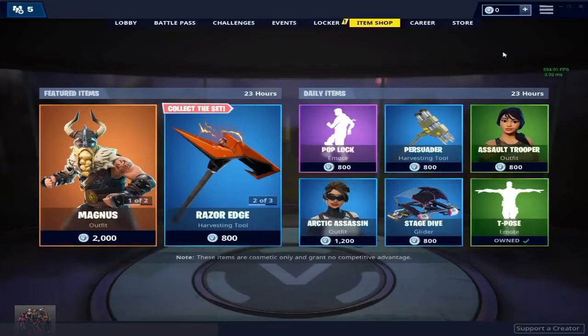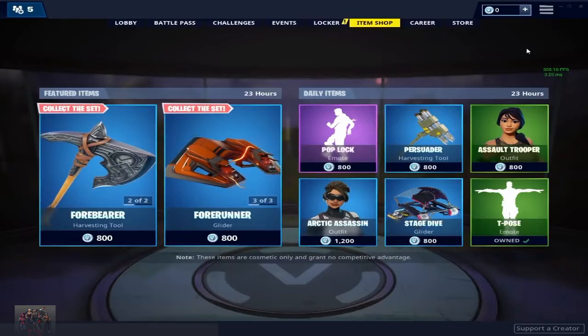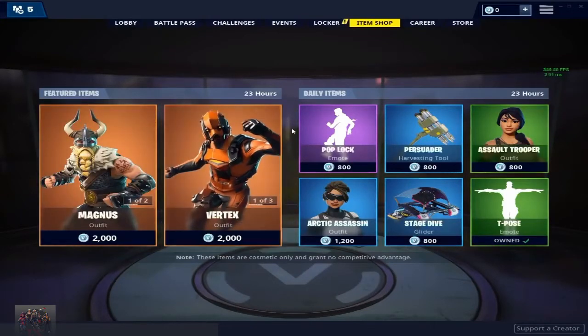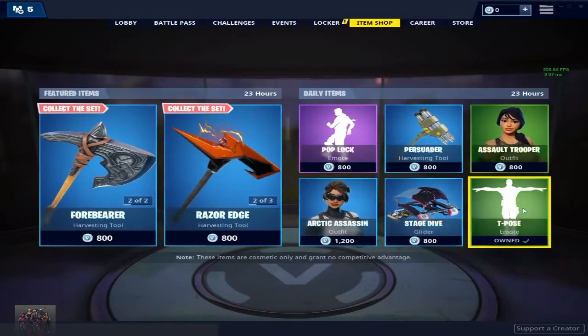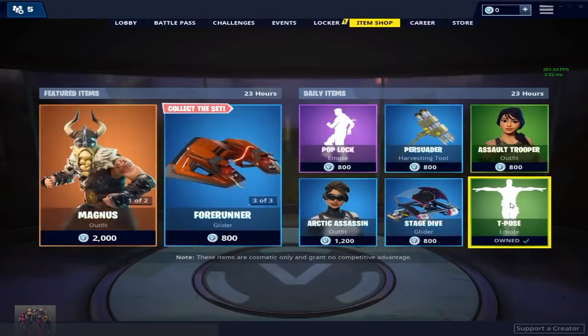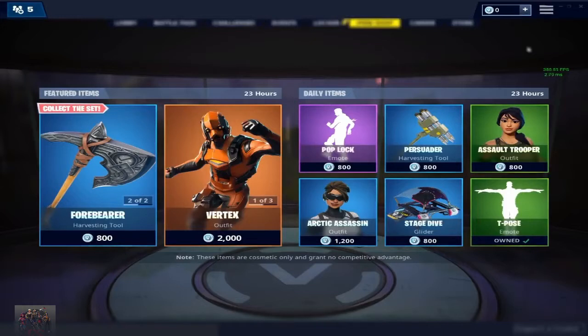Yo guys, in today's video I'm going to be showing you guys how we can get free skins from the item shop. So this is the item shop right now. We have all these skins guys, I only own the T-Post. So we are just going to be trying to do this glitch successfully.